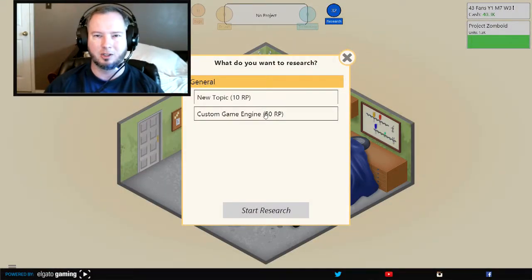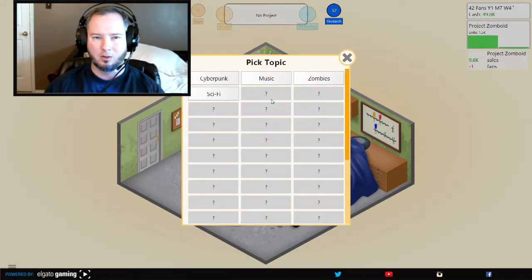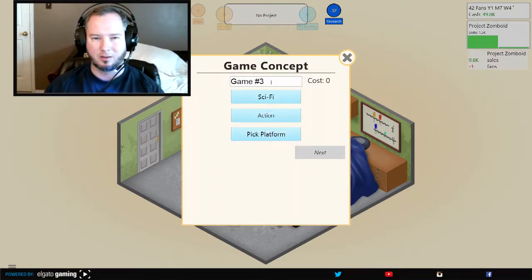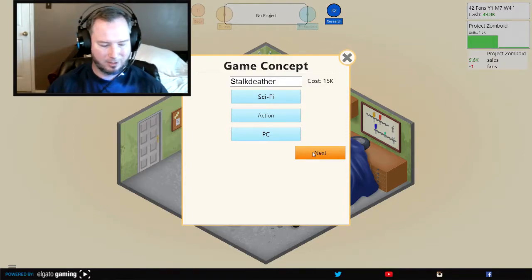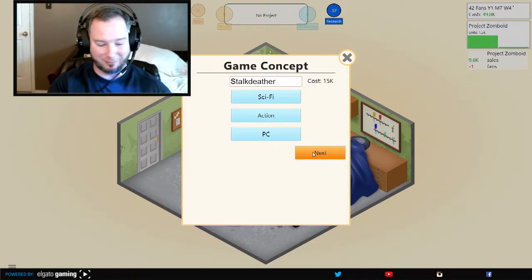Do I have enough to research a custom game engine yet? Nope. Let's develop a new game. What new topic should I do? Let's do sci-fi again — I did RPG last time. Action. Sci-fi action game. Let's call it... Stalk Deather. Anyone who's signed by our Greek fan will definitely get that. Platform: PC. I accidentally triggered Siri — that was kind of funny, first time that's ever happened.